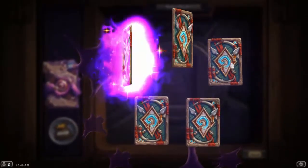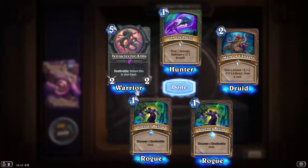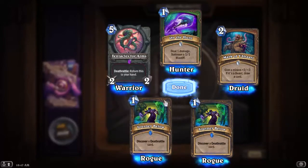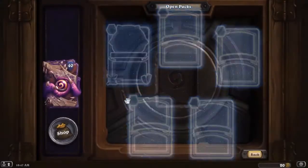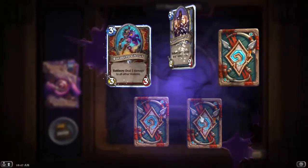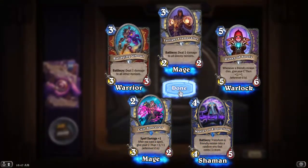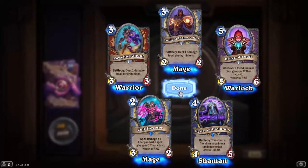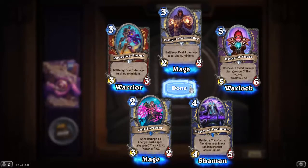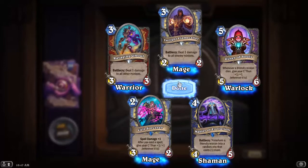Silithid Swarmer: can only attack if your hero attacked this turn — never going in a Warlock deck. Tentacles for Arms: Deathrattle — return this to your hand. Master of Evolution: transform a friendly minion into a random one that costs 1 more — kind of like that card. Cult Sorcerer: spell damage plus 1, after you cast a spell give your C'Thun plus 1/+1 — that one is good.